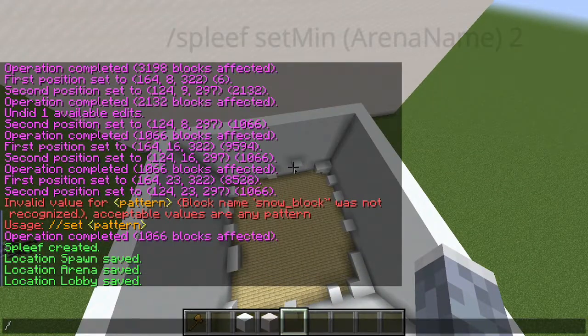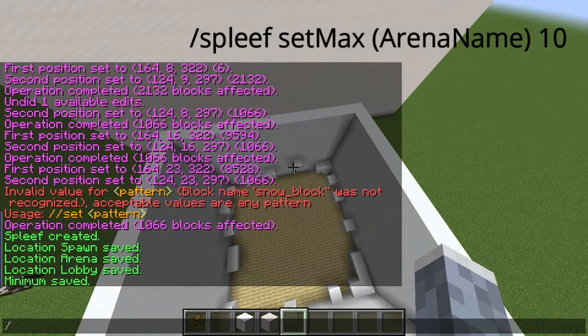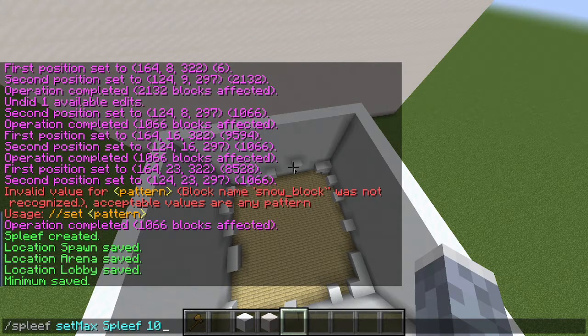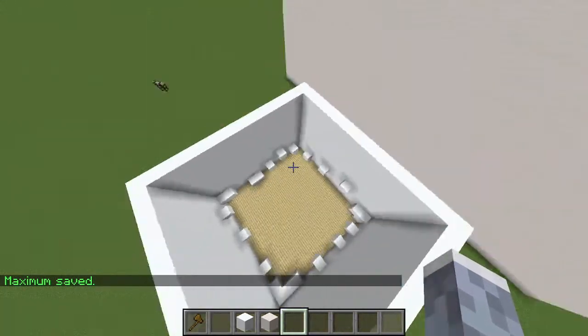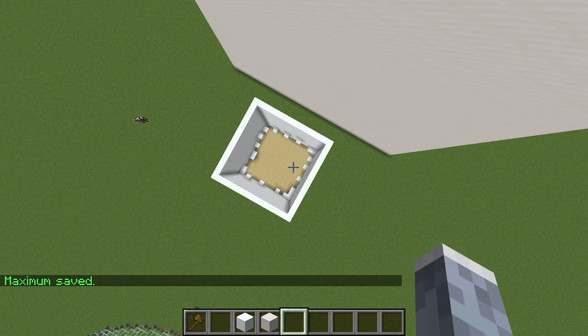There are just two commands left. It's slash spleef set minimum players, and then your lobby name, and then we're going to do two. One more command: slash spleef set max, and then the spleef name, and then ten. I'm using ten because that's the maximum amount of players for the free tier of Minehut. This is not sponsored, but I highly recommend them — link in the description. You get two free servers.